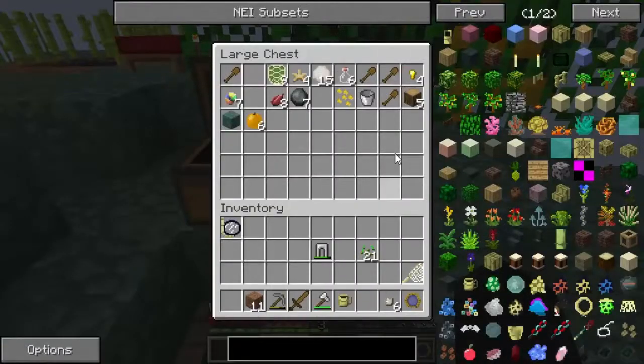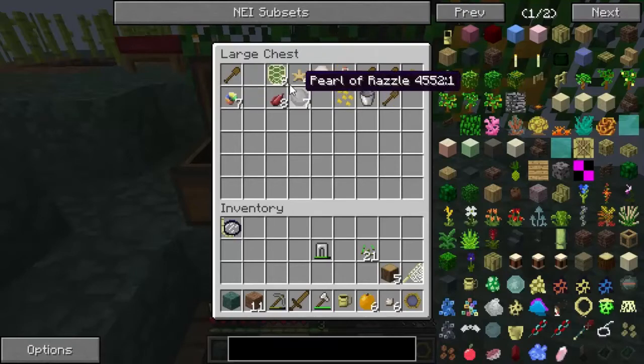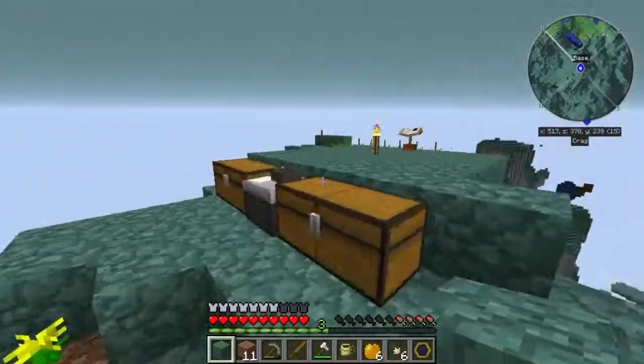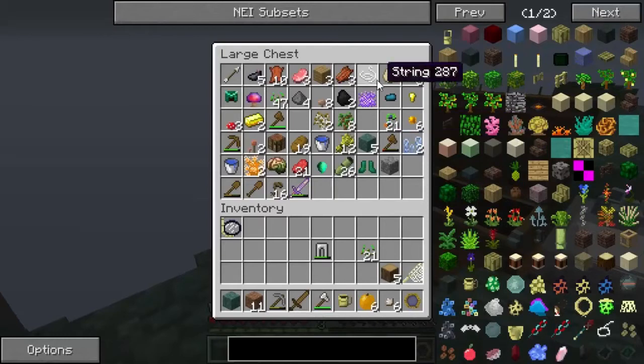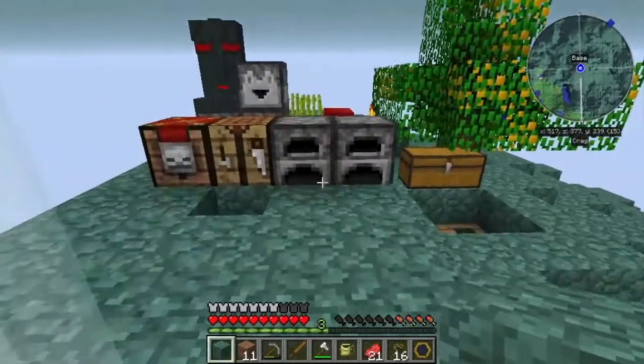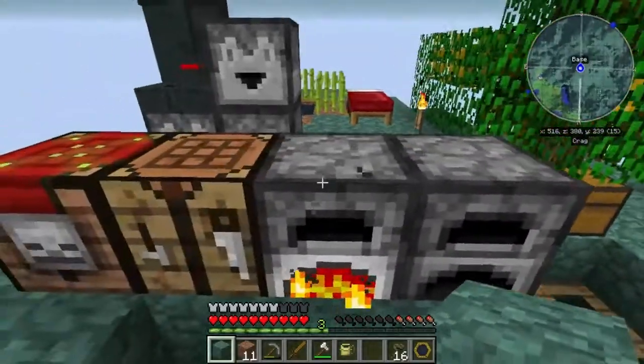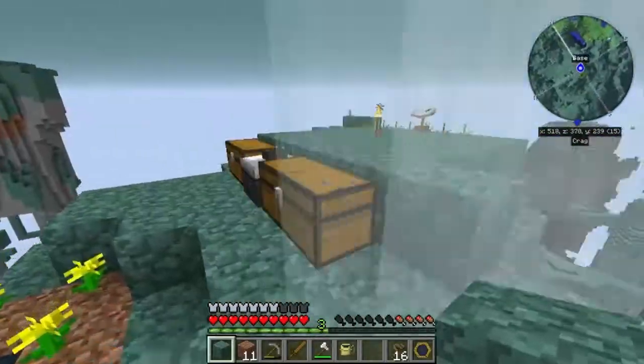I made some sand sifters — you throw sand in and it spits out random items. Got a bunch of shovels and stuff from Tropicraft. I haven't found anything really special yet; I think you need special types of sand. The output is purified sand as well as special items. Let's cook up this raw beef and use up the coal.